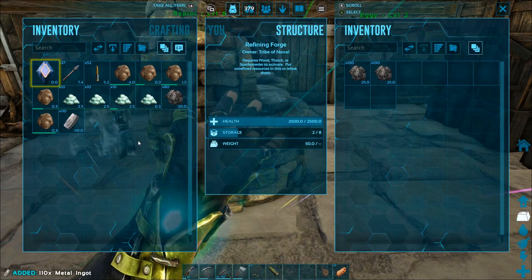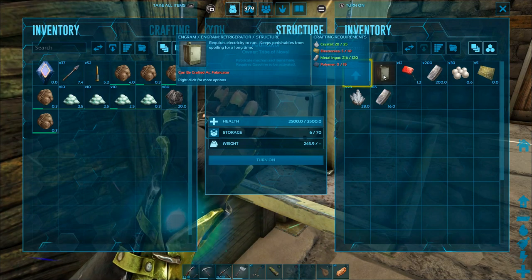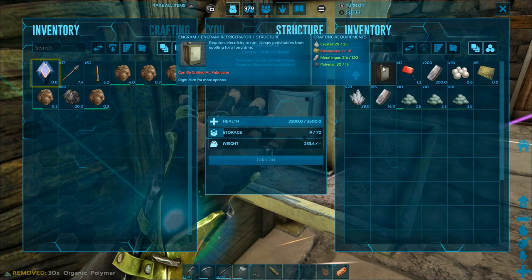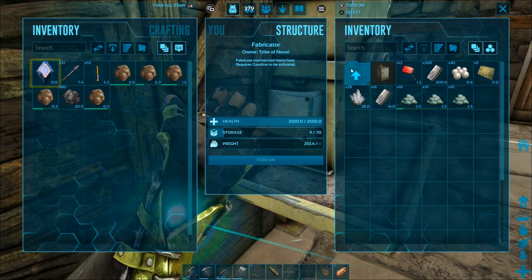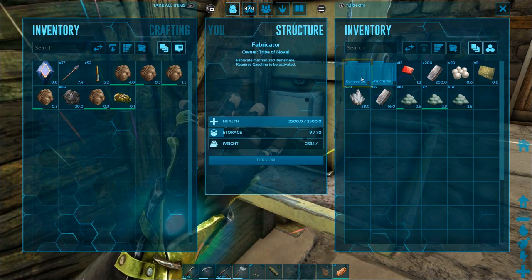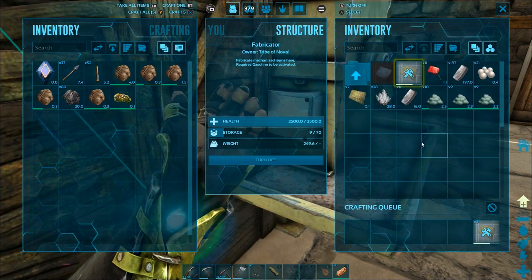I placed the fabricator close enough to the forge that I can stand between the two and move hundreds of metal. We're going to open up the folder for the electric system — there's 'electrical' and 'electric,' depending on whether it's appliances or the actual electric grid itself. We're going to check out the refrigerator, and it looks like we need a little bit more electronics to make that. We made some electronics in the episode where we showed you how to make a fabricator, but we need a little bit more, and we've got some pearls left over. I'm going to turn on the fabricator and craft a few more electronics, which will be enough to craft that refrigerator.